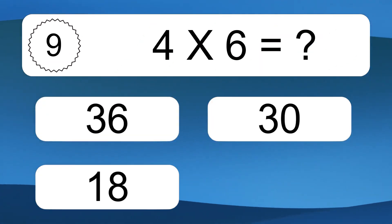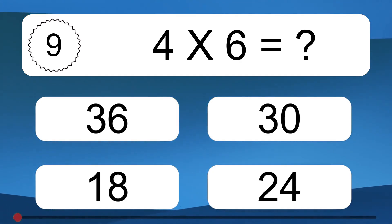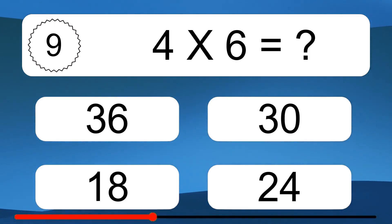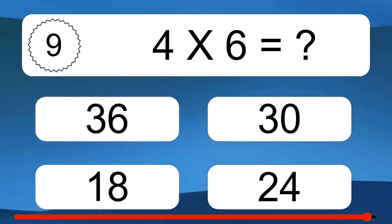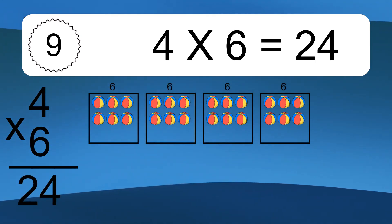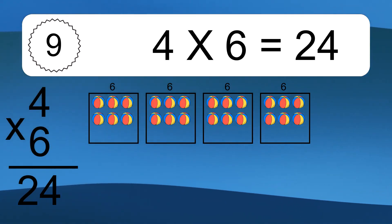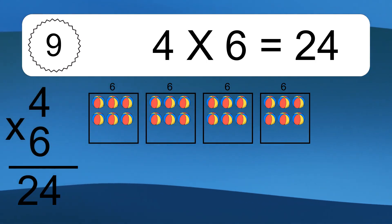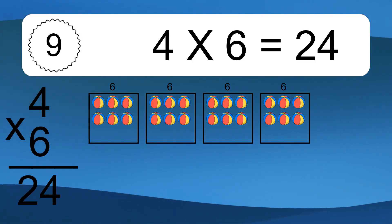4 times 6 equals what? We have 4 boxes, and each box has 6 colorful balls inside. If you count all the balls in all the boxes together, you will have 4 times 6 balls. This equals 24 balls.